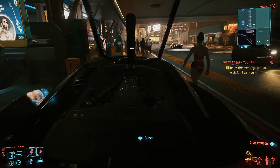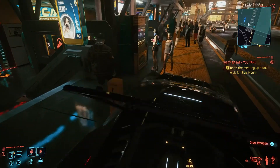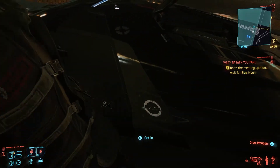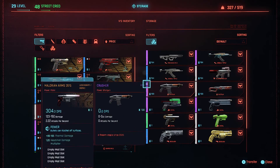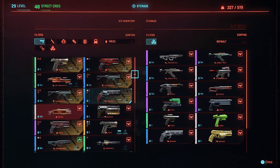In order to ensure we don't accidentally dismantle or sell one of our important items, all we're going to do is call one of our vehicles that we currently own — or if you don't have one, you can go to V's apartment and use the stash there to stash all of your important weapons and armor.